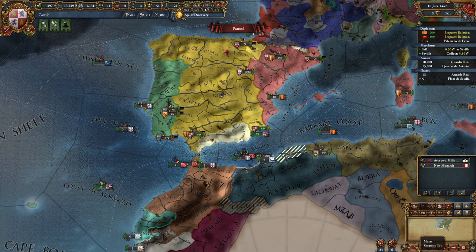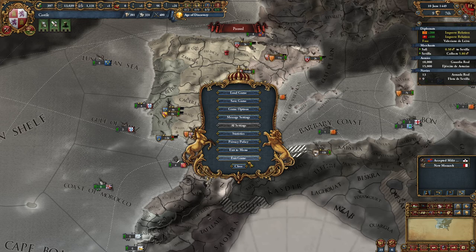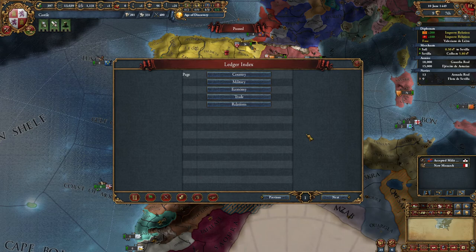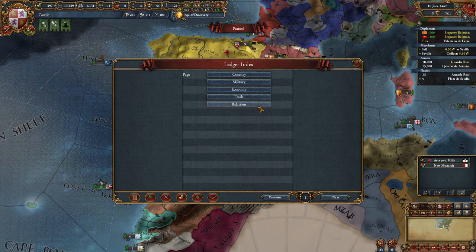First we're going to go to the ledger. The ledger is over here next to the menu - you can click the menu here to get your game options. The ledger is some sort of information book of the game with a lot of tabs. You can see there is a country index, military, economy, trade, and relations.